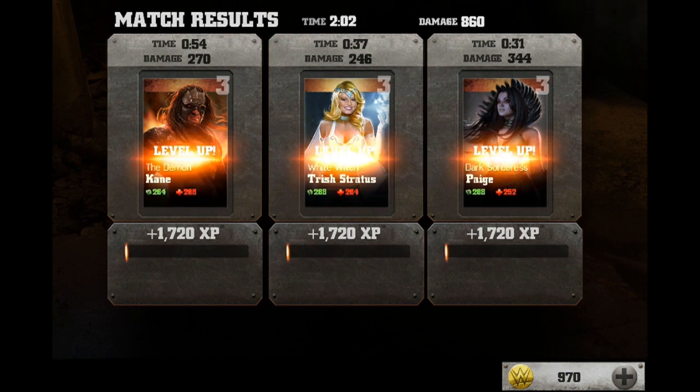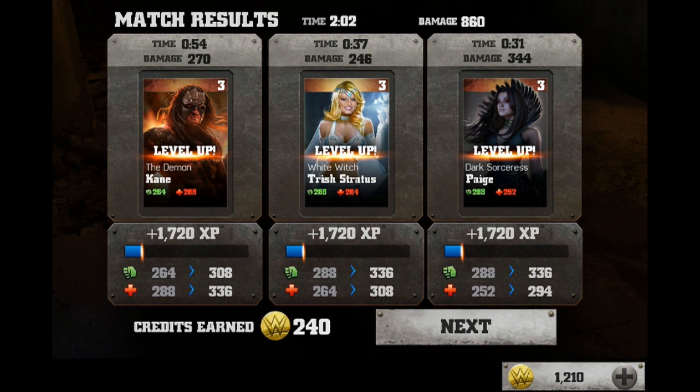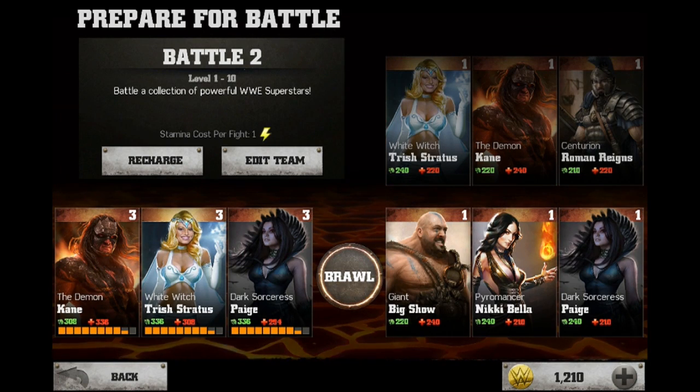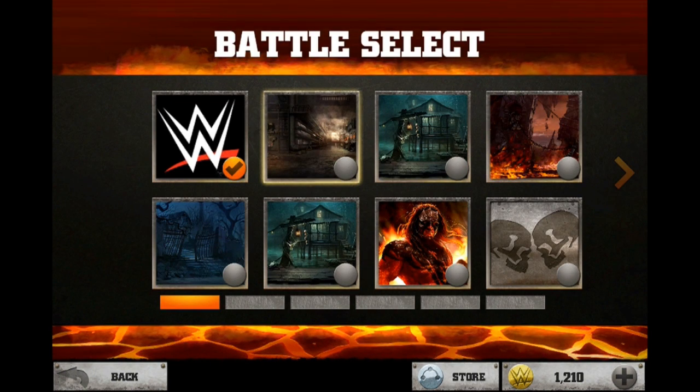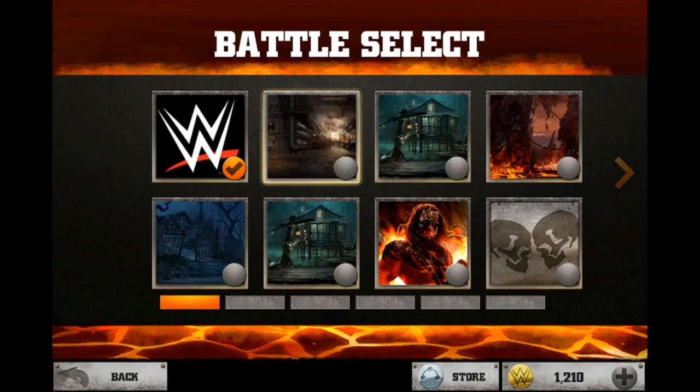So there you go — you can see the XP has gone up and we've actually gone up a level. Kane is now level 3, Trish is level 3, and so is Paige. And we've got 240 coins, which we can use to buy other superstars and divas or any of the other little bonuses that increase your characters. That is your first look at WWE Immortals — let me know what you think in the comments and if you want to see more of it in action. Until next time, catch you later.